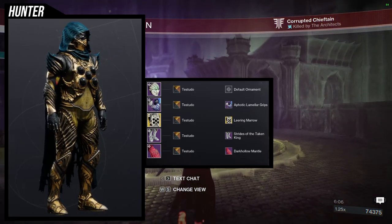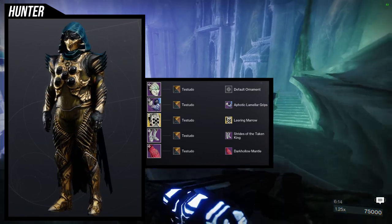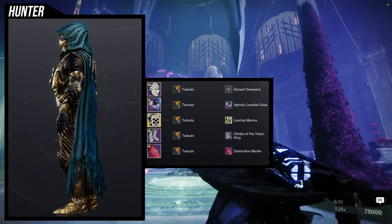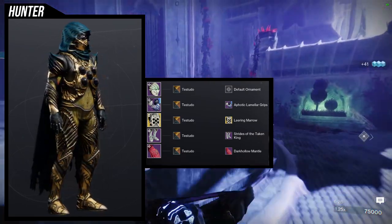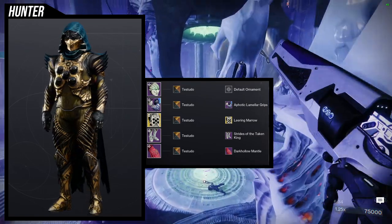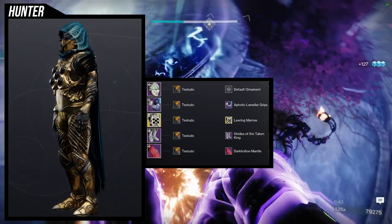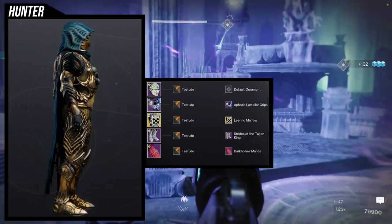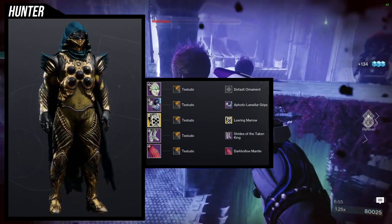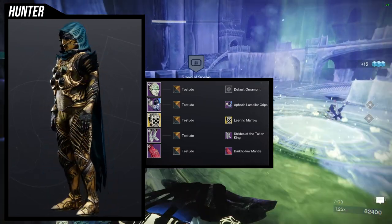For the first look we're using the helmet, and I decided to go for a Taken aesthetic — but not the typical Taken look — which is why I'm using the Aphotic Grips. I really like these arms; they're one of my favorites because they look super cool. For the chest piece, I'm layering a Marrow ornament for the Omni Oculus, which has a very Hive feel. For the boots, we're using Strength of the Taken King — I think these are amazing — and for the cloak, Dark Hollow Mantle. The shader is Testudo specifically to try to suppress the glow on the Strength of the Taken King armor, which I hate. That whole armor set across all classes has a glow over it that's just terrible; I would have loved the option to turn it off.